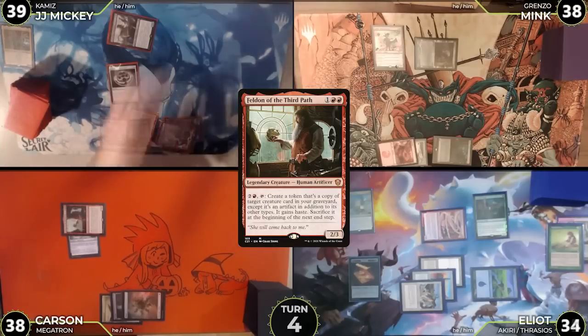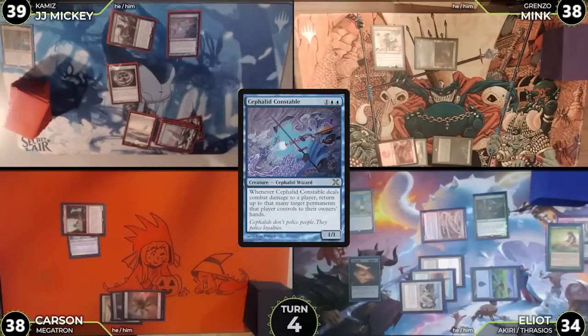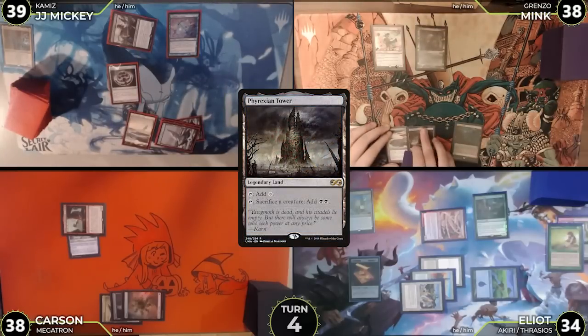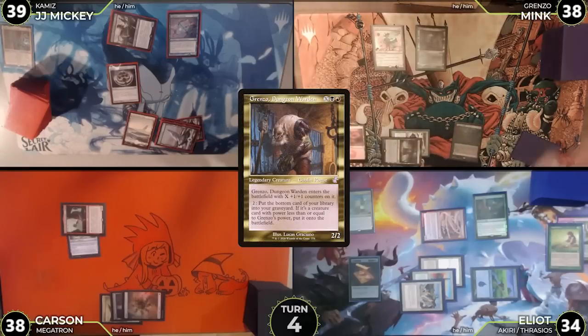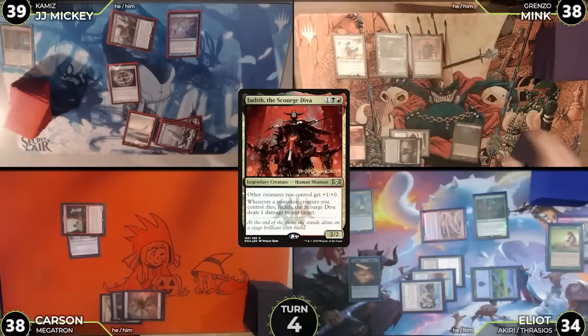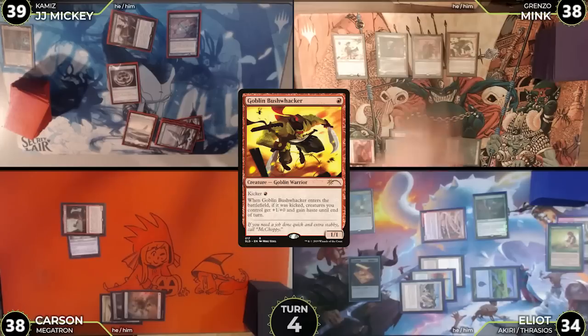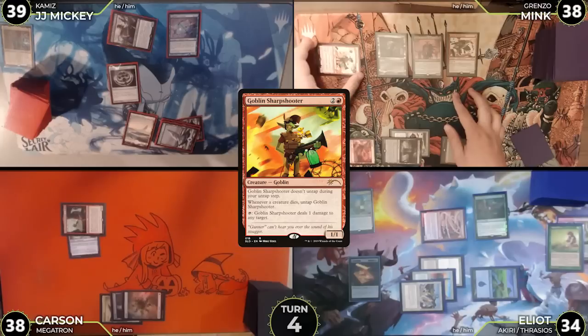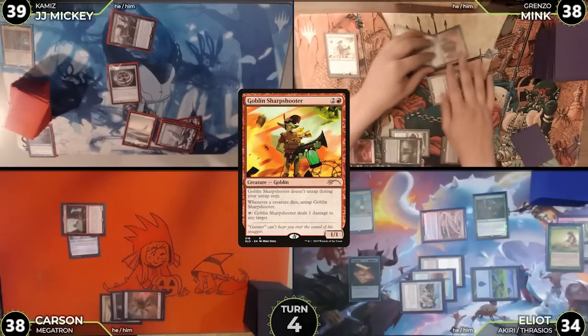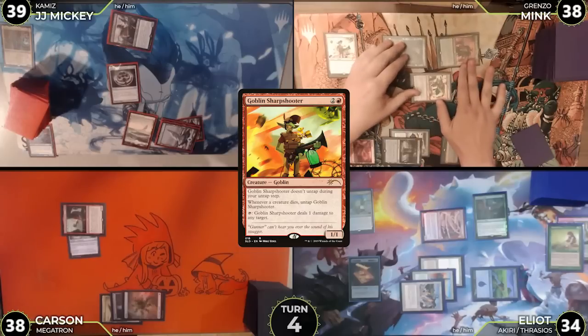Mink untaps, draws, plays Phyrexian Tower, activates Grenzo flipping the bottom card — it's Judith Scourge Diva, a 2/2, so she goes directly into play. Mink casts Goblin Bushwhacker kicked, buffing his board with haste. He activates Goblin Sharpshooter targeting Cephalid Constable — it dies, triggering the Sharpshooter to untap. Mink moves to combat, swinging Grenzo, Judith, and the Bushwhacker at Elliot for ten. Elliot's got no blocks and takes ten.